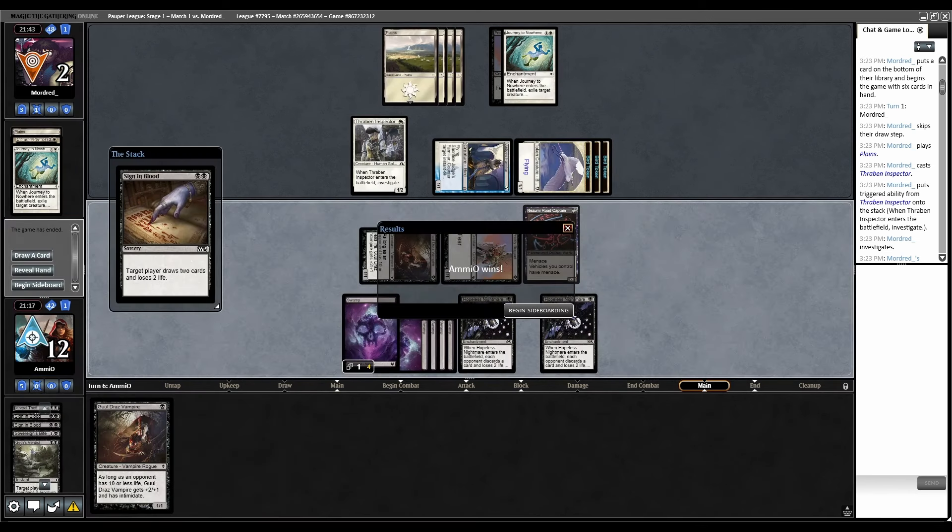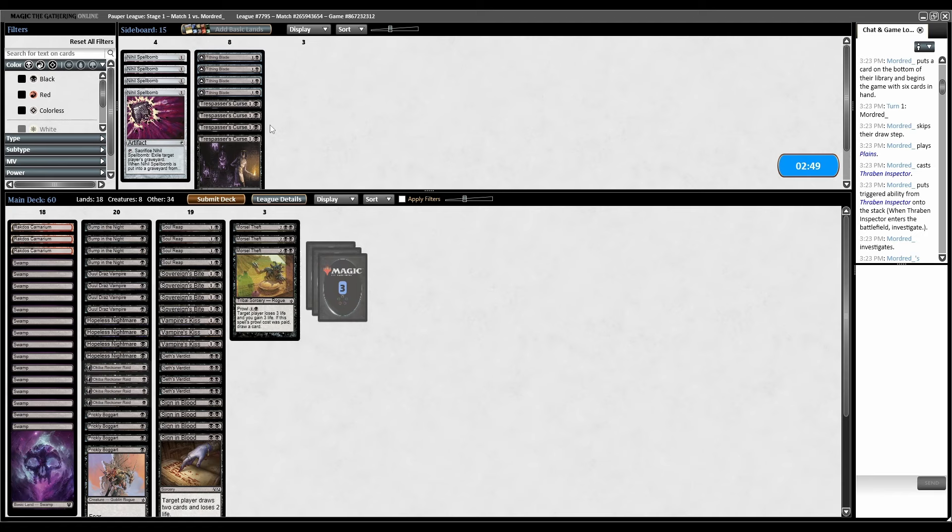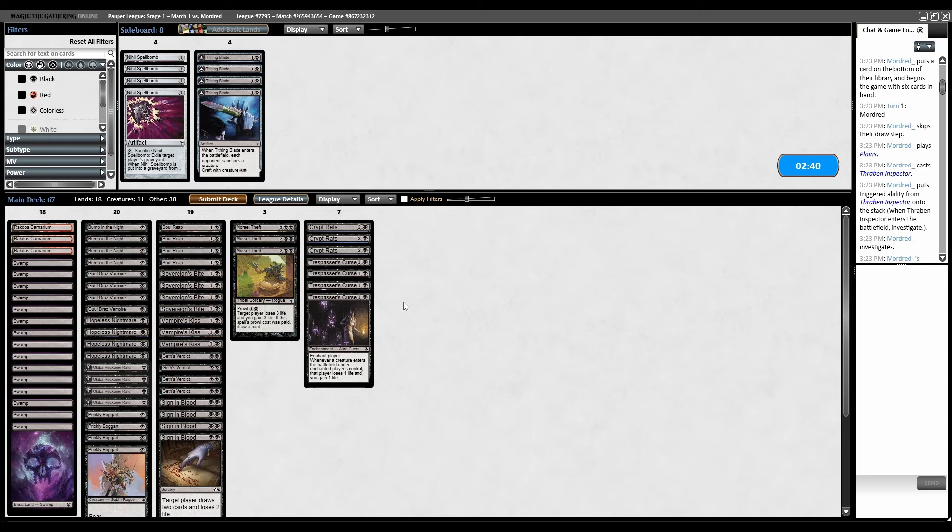Sign of Blood. I can't believe they didn't flashback Strands. So for sideboarding: Crypt Rats, and Trespasser's Curse seems pretty good against the deck full of Battlescreech tokens. Nihil Spellbomb is a little useful to stop Prismatic but not even that important.